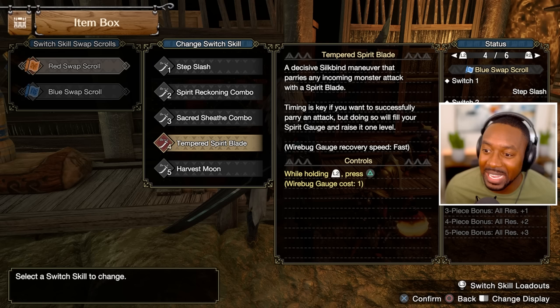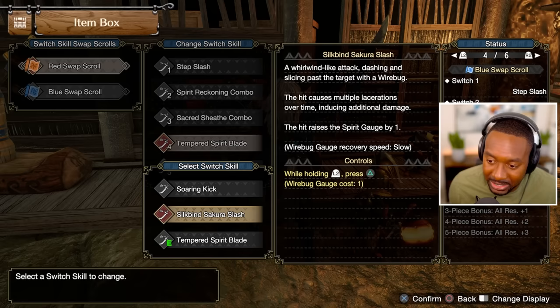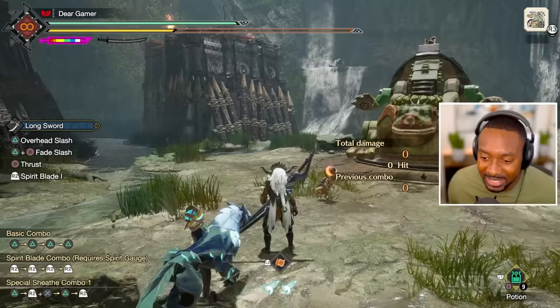The new skill I'm using is Tempered Spirit Blade. It's tied to the Silkbind maneuver that parries any incoming monster attack with a spirit blade — timing is key to successfully parry. Doing so will fill your spirit gauge and raise it one level. The great thing is wired bug gauge recovery is very fast. Sakura Slash is slowest, Soaring Kick is medium, and this one is extremely fast. Some people might be turned off because it's not doing big damage, but this skill is made to make sure you're using your Sacred Sheath.